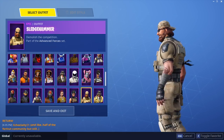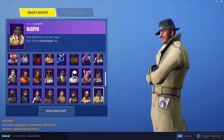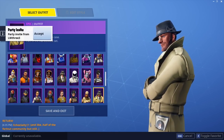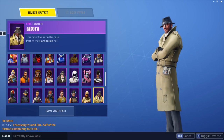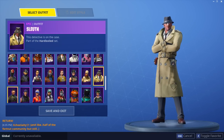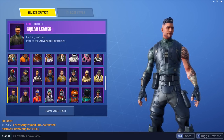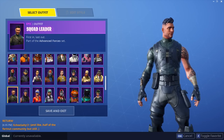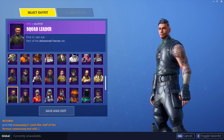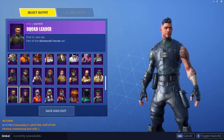Sledgehammer from Season 5 — great skin, matches really well, meshes really well. Sleuth — very cool skin, reminds me of a guy from Team Fortress 2. Really dig it. The face model is really good too. Squad Leader from Season 4 — pretty underrated in my opinion, I don't see anyone using it but I think it deserves a lot more love. Love the tribal tattoo — it kind of looks like The Rock's tattoo. It just looks really good.